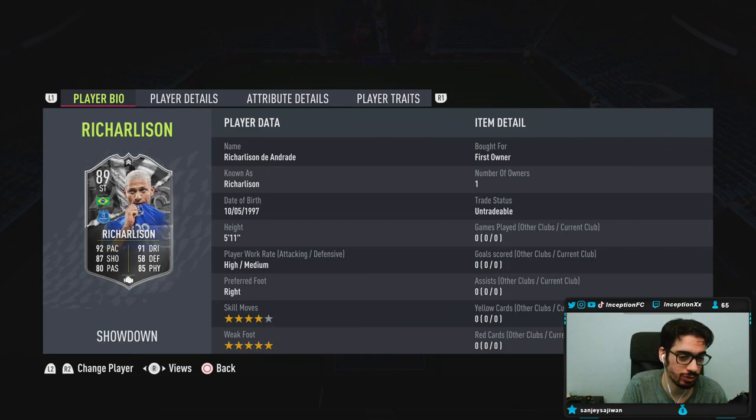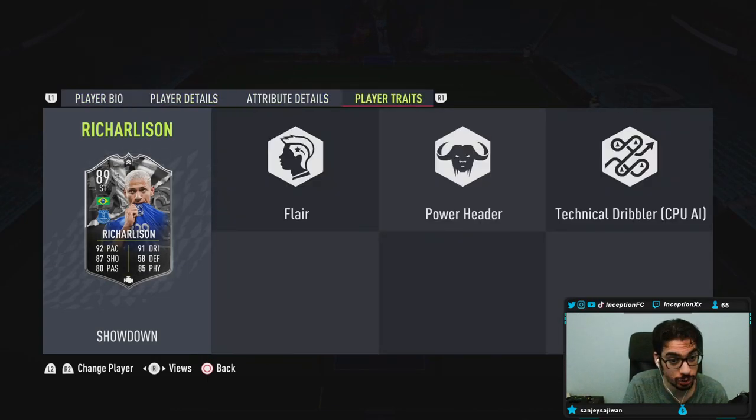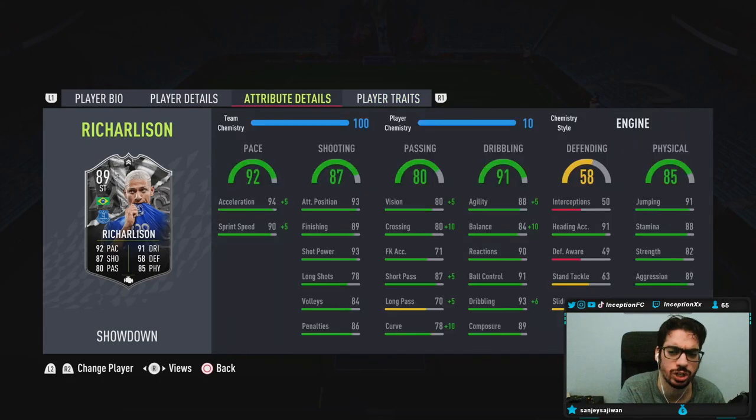He has high/medium work rates, right-footed, four-star skills, five-star weak foot — already starting off really nicely. Player traits include the Power Header and Flare traits. So with the Power Header trait, he has 91 jumping and 91 heading accuracy — not bad actually.